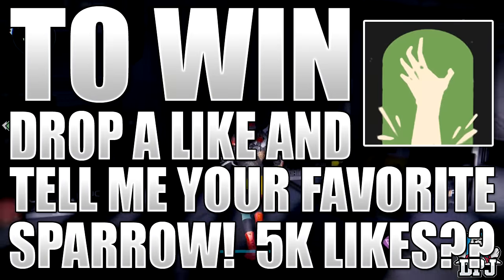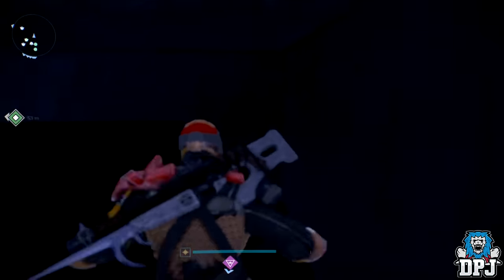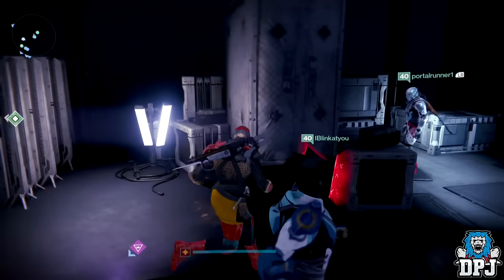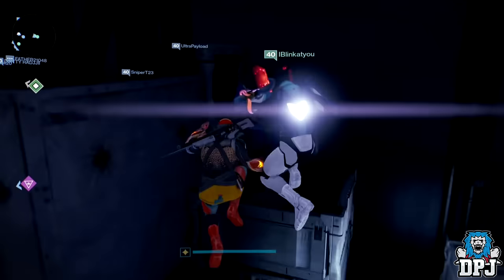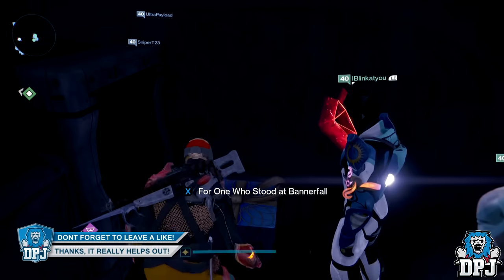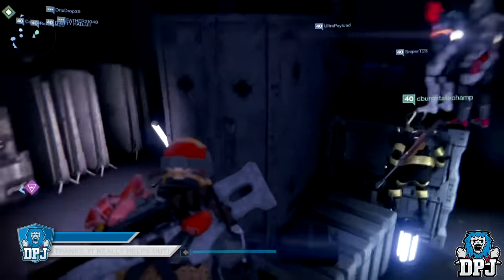If you didn't know, there is a secret hidden present within the Tower. It's located under where the Future War Cult vendor is, just underneath where I go on the screen. It states on the present: 'for the one who stood at Bannerfall.'